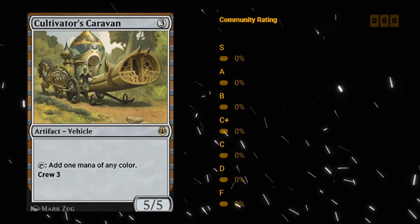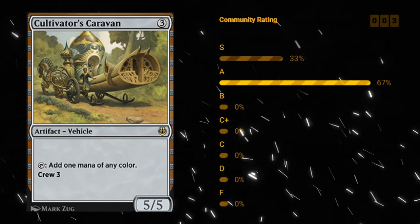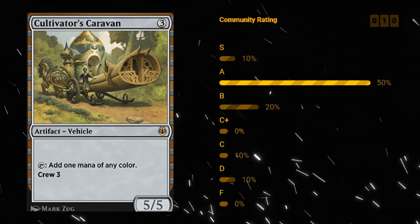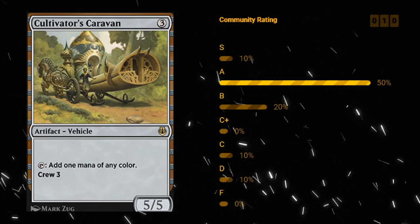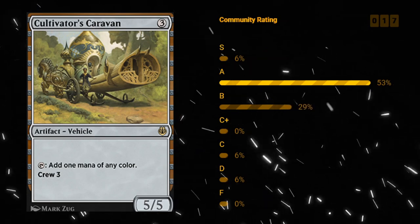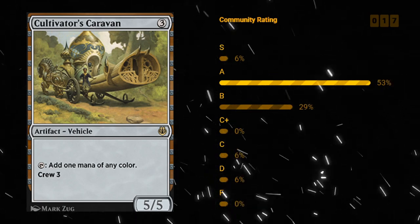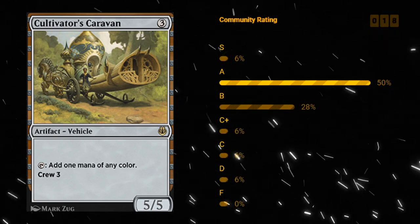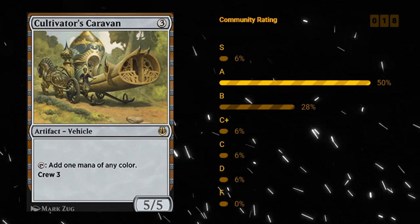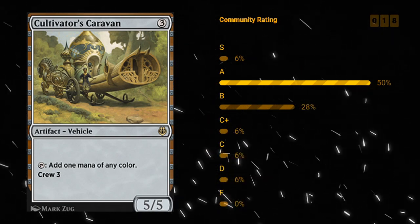Cultivator's Caravan — a three mana rare vehicle that taps to add one mana of any color. Even if you don't crew the vehicle, it acts as a mana rock to fix your mana and ramp. The crew cost is three, but it turns into a 5/5. The fact that it has the utility to tap for mana makes this quite useful. Caravan is definitely a powerful card — I think I'm giving this somewhere like a B plus or A minus. It is a powerful card, even saw some constructed play, but definitely not the best vehicle out there.